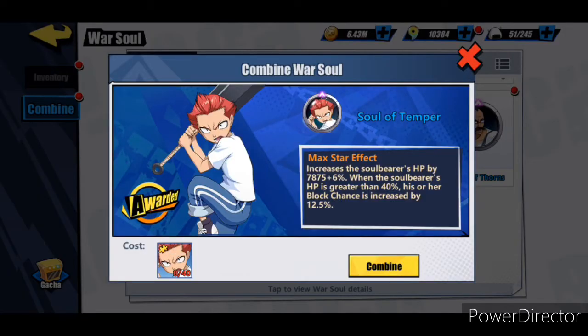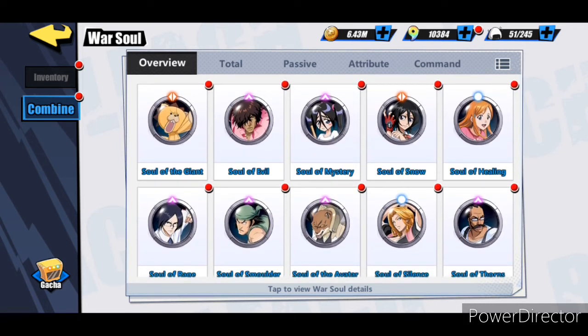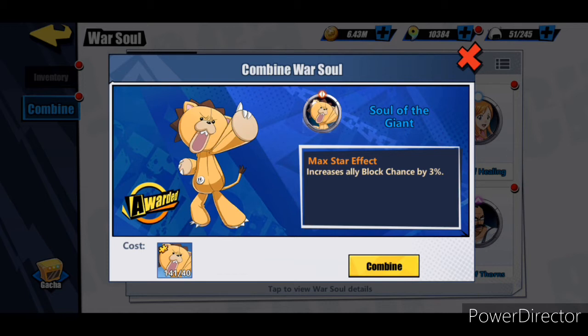For Kensei we're going to go with the Soul Temper - it's going to increase his block chance by twelve point five percent when his HP is greater than forty percent. So right off the bat he's going to be able to have an insane amount of block chance and heals. For Mayuri I'm going to go with the Soul of the Giant because it's going to increase the block chance of everybody by a certain percentage - it's three percent right now at blue/purple, could go up to five or seven, and then gold can go ten. I'm going to go with that just to keep the survivability on the team.